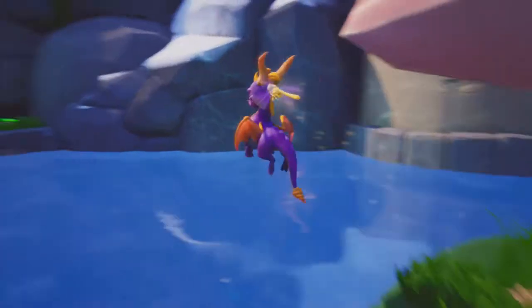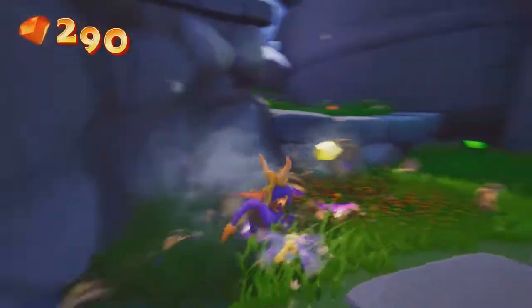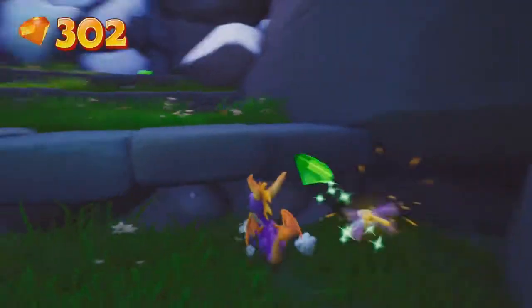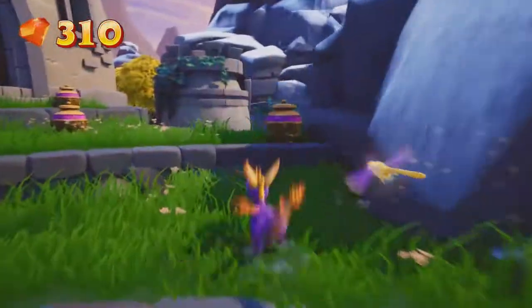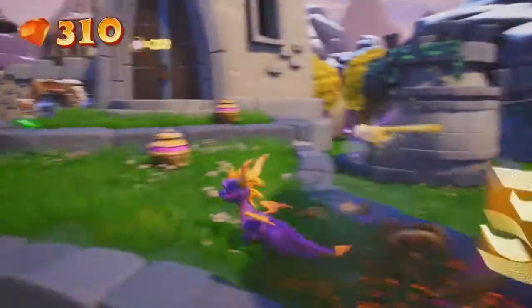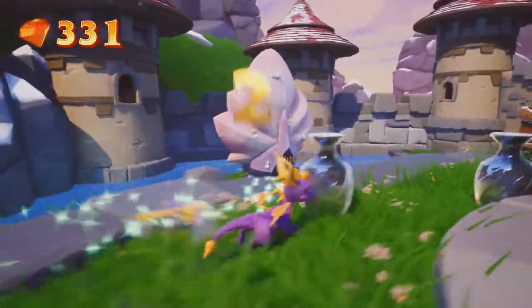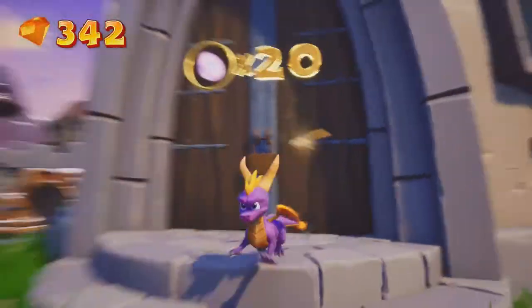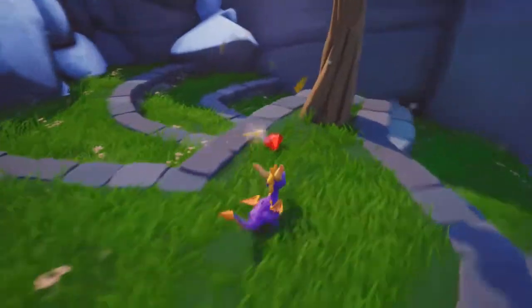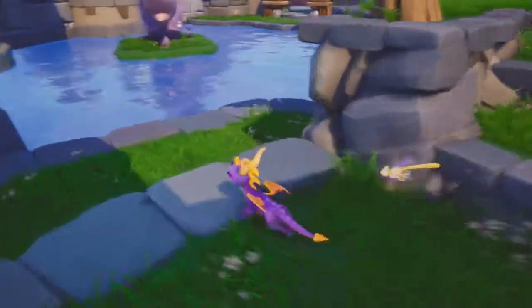We have to go to Shell Beach — that kind of reminds me of the Sunny Shores mission from Spyro 2, the one where you had to save the turtles, which was a really cool level. Also there's a speedway up here we're going to have to visit. There are a lot of different additions in this game.